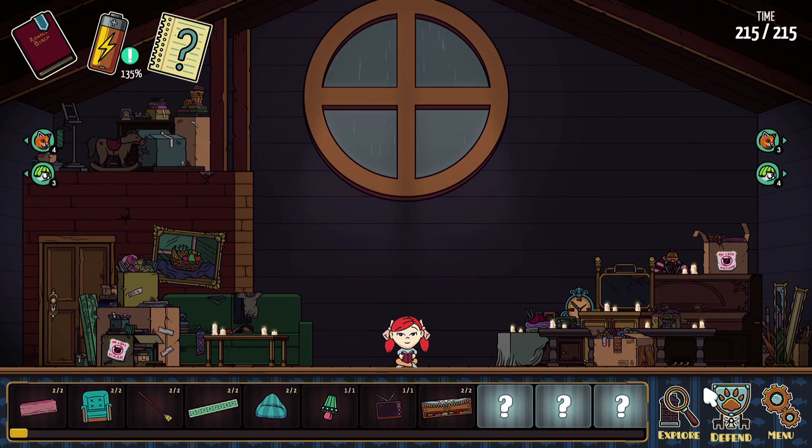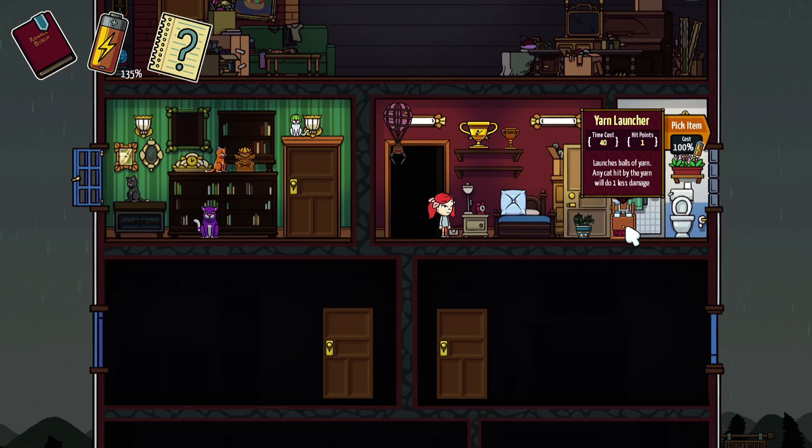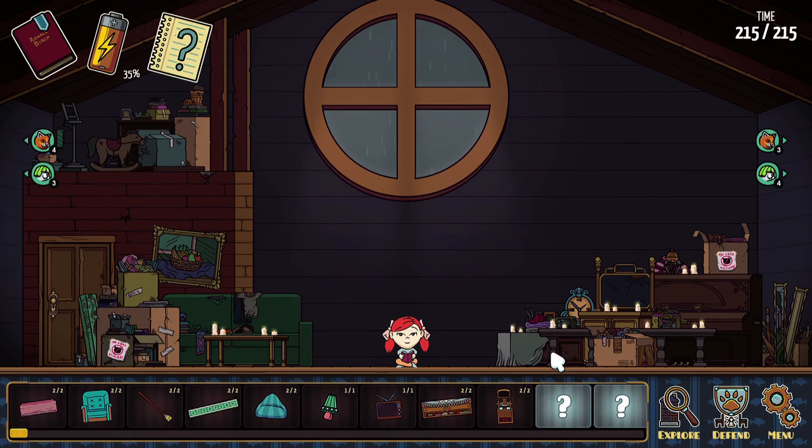Do we have enough battery charge to maybe go down and investigate another room here though? That could definitely be worthwhile. Let's go exploring again. We did just unlock this other room here as well with a few interesting little goodies. Let me grab the trophy — or actually, you know what, the yarn launcher. Any cat hit by the yarn will do one less damage. I'm very curious to see how this works. I think I'm gonna go ahead and pick this up. Very interested in that one.